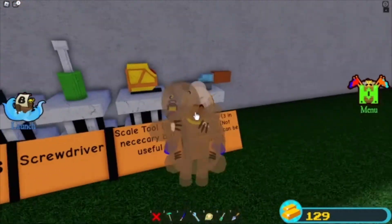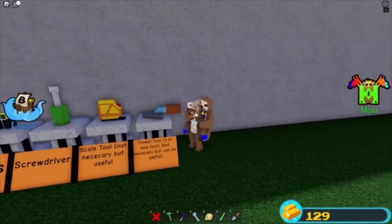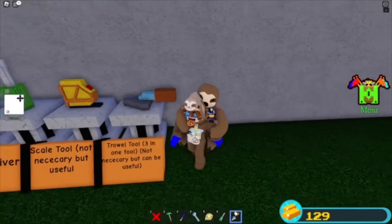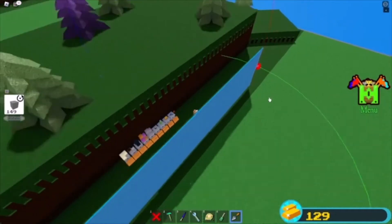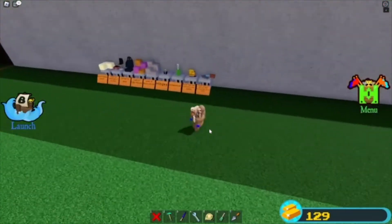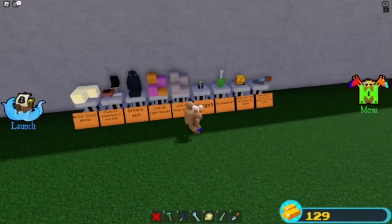And if you want - I don't use this much for this build - but if you want to correct errors and other things you could always use the trowel tool, which you can use to move, rotate, and copy objects about. These are all the materials you need and I'm going to begin the tutorial in a few seconds.